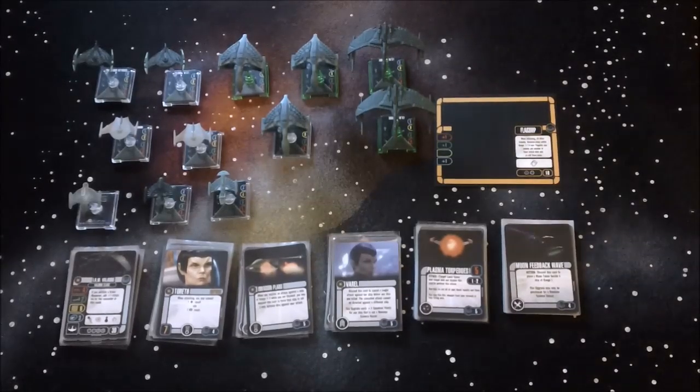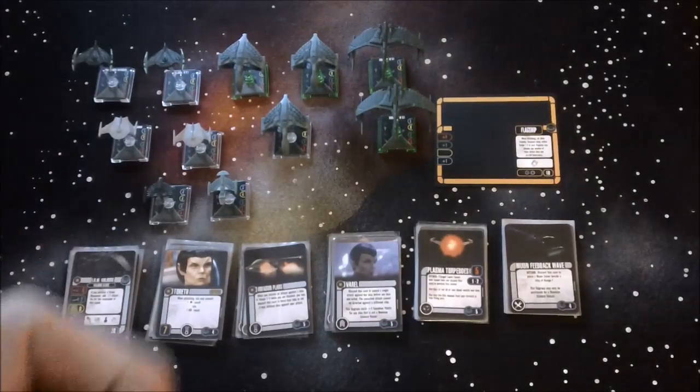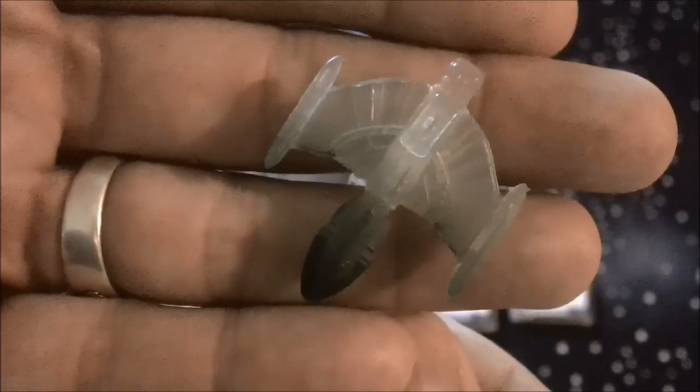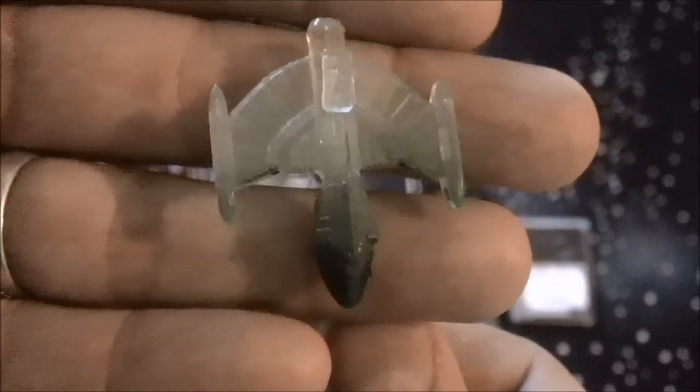It doesn't have much of an offensive punch so it really is only a support ship — you don't want to dump a lot of points into it. And then this is a HeroClix that I converted over because it looks really cool. It's a half-cloaked version of one of those ships, and you can use it to represent the ship when it's cloaked.